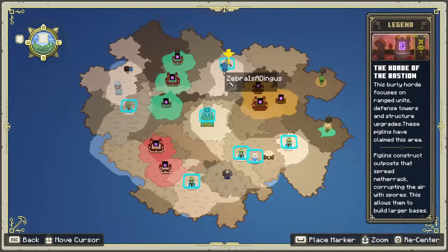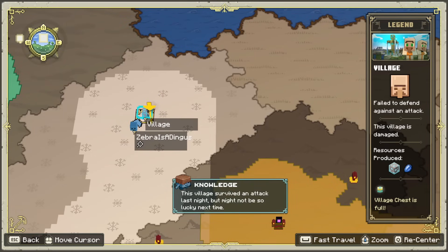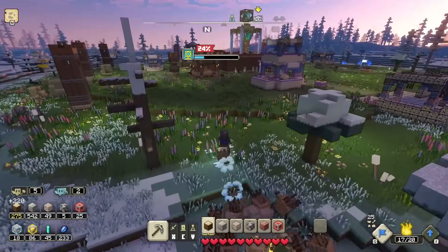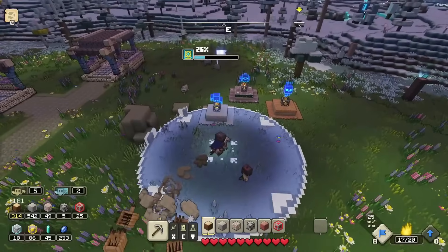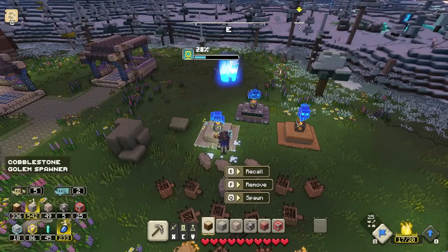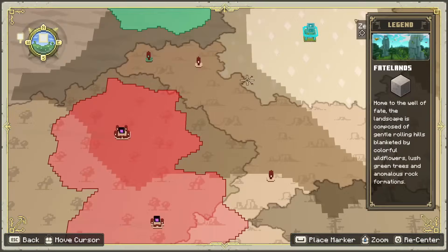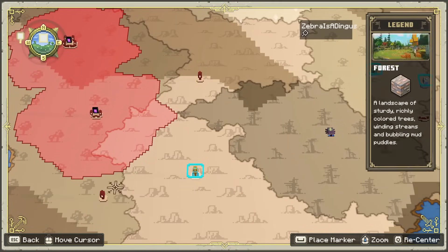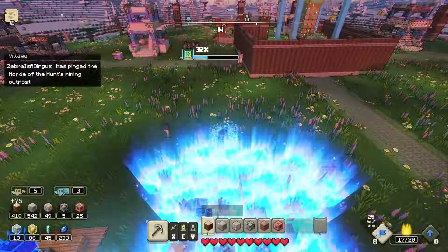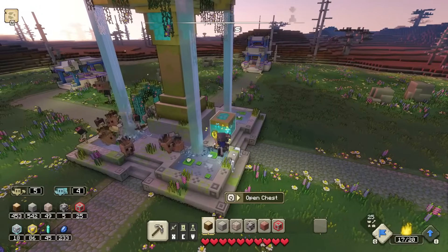I'll probably want to focus on the smaller outposts since those are easier and give us a lot more rewards to use for upgrades. The village failed to defend against an attack last night but might not be so lucky next time — that's why we're rebuilding. Let's recall everybody and then try to take on the horde of the hunt outpost. We'll fast travel to a nearby village, grab whatever's available in the chest, and work from there.